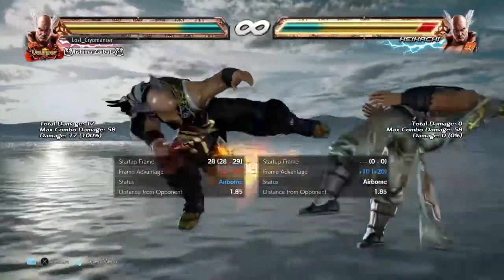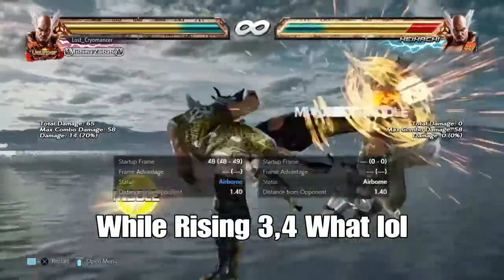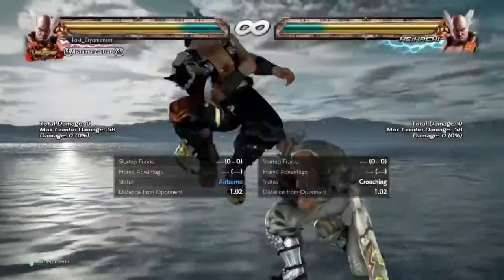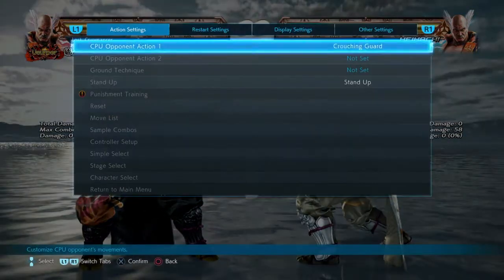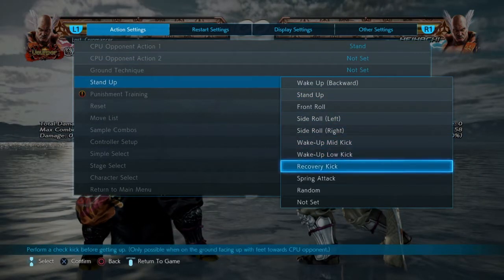You can also do wild rising 3-4. If they block it, it's plus 3 on block, and if they don't block it you get a full combo — something like that right there.